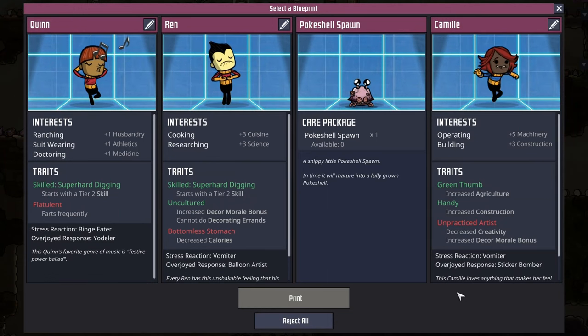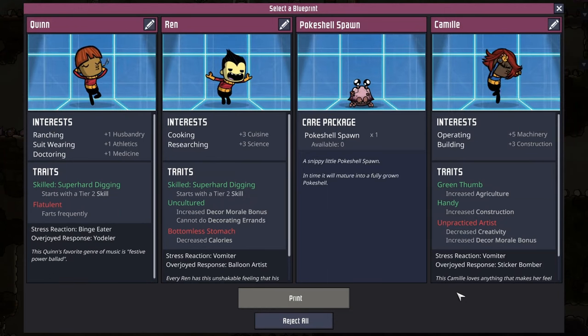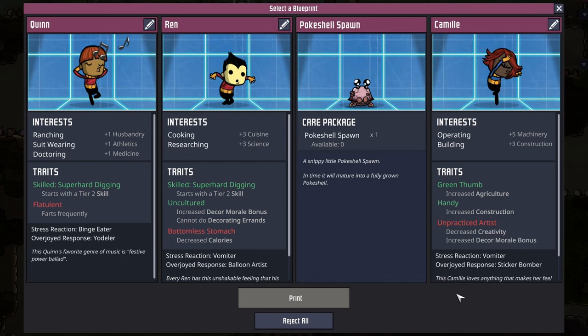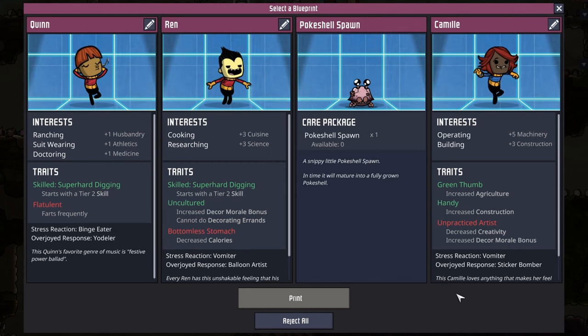Time for a new duplicant. We've got Quinn but flatulence, Wren - bottom of the stomach, poke shell could be useful but not quite yet. So it looks like Camille with operating and building - we have a mechatronics engineer.